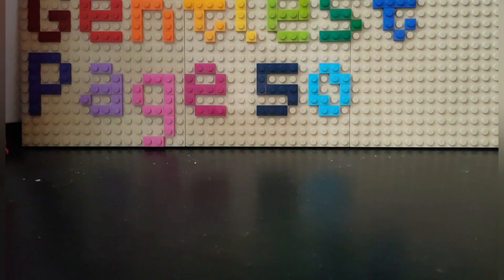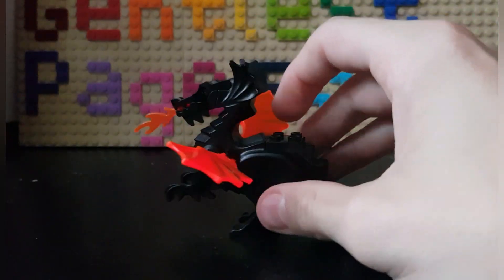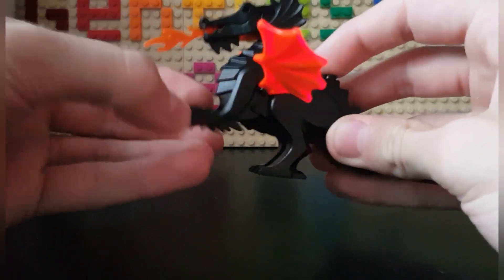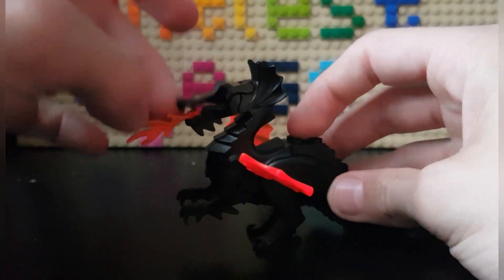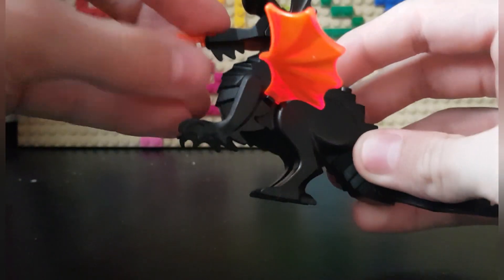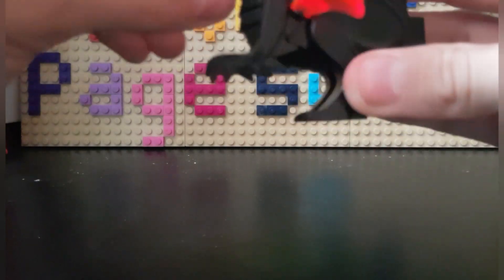Now let's go into the dragon. It's the classical black one. He isn't able to move his legs, but his arms can be moved up and down. His mouth can open. Also, there's a flame piece which you can fit in the small hole in the middle, so that way he's like breathing fire, which is a pretty cool feature, technically.